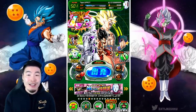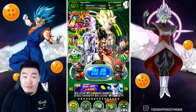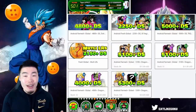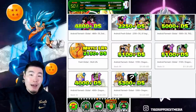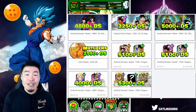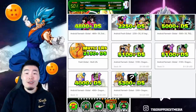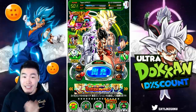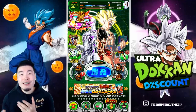It's about to get pretty freaking crazy in this video, but before we do that I want to give a big shout out to the sponsor of today's video, Ultra Dokkan Discount. They are the largest online store for stacked Dokkan accounts for Global and JP at super reasonable prices. Check them out in my description below, and for a limited time my discount code 'Tiger' will get you 20% off your entire purchase for the rest of the five-year anniversary on JP. They are awesome people — I've been working with them for a very long time and they can definitely be trusted.